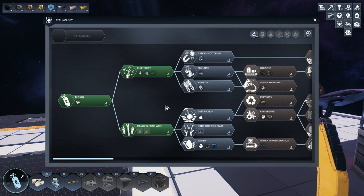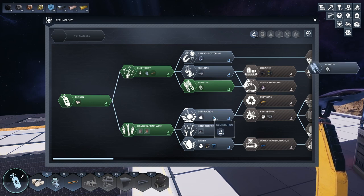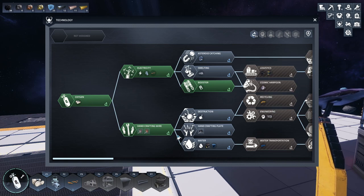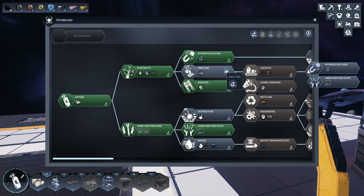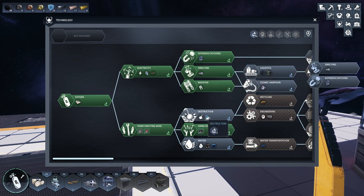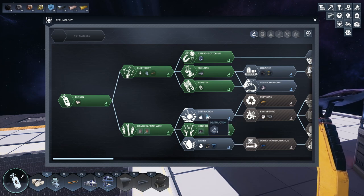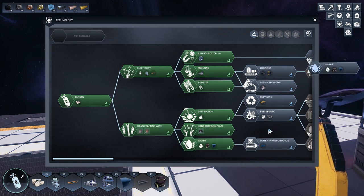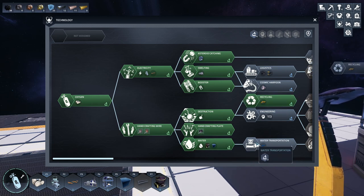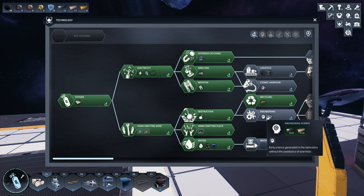As for deconstruction — you don't actually get anything back until you get to the recycling machine, so that's something I need to get into fairly soon. The booster allows you to fly faster but actually uses oxygen, so you have to be careful. I'll get into asteroid catching and smelting. And I didn't realize you can't even demolish anything until you research it.